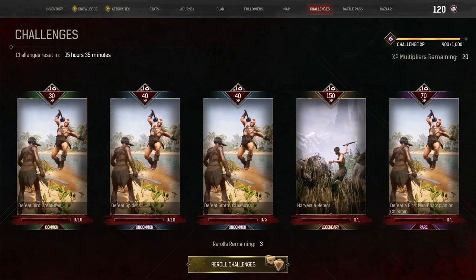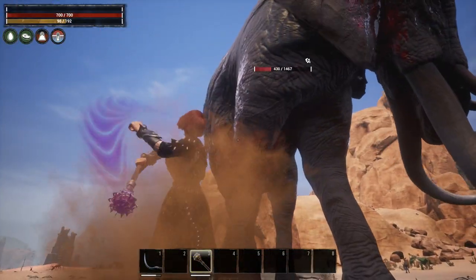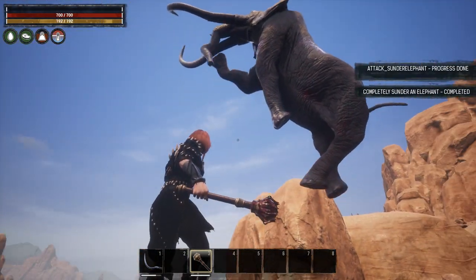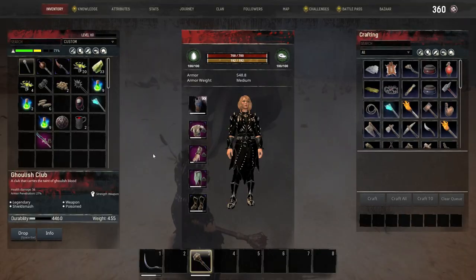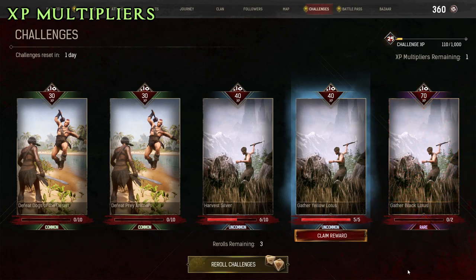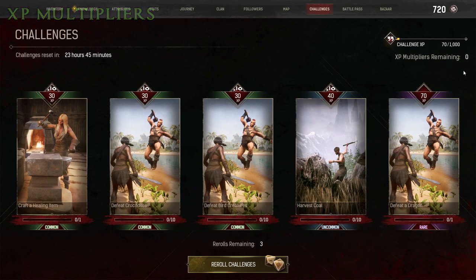Rare and legendary challenges will give you more experience points towards levelling up on the battle pass and unlocking more items quickly than common and uncommon challenges, so prefer doing more rare and legendary challenges than the easier ones. The multipliers will help you levelling up even faster. You have a limited amount of multipliers. If you run out of multipliers on your rare or legendary challenges, you may want to stick with the easier challenges. Also, if you have no more experience multipliers left, you will receive new ones the next day the challenges reset. Five new challenges mean five new experience multipliers to use.